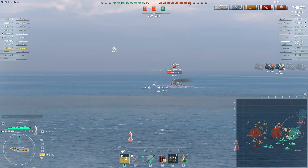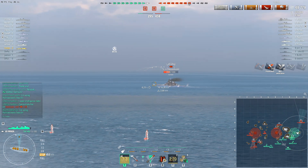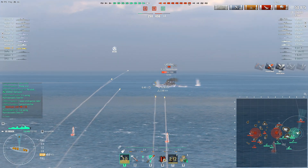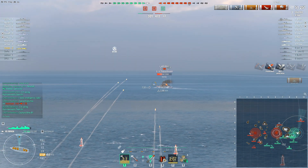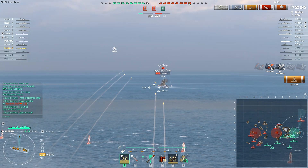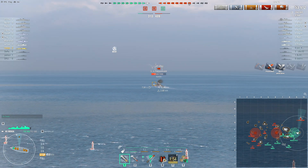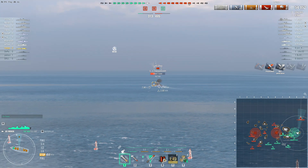He's already disposed of two ships - one was very low health - and has racked up almost 50k damage. He's now hoping to get a fire on this Prinz Eugen before they get out of gun range. That's really what you do in this ship: run around, use smokes occasionally - they're not very good smokes but you've got them - and try to set fires on things that you hope will only put out single fires and then burn out.